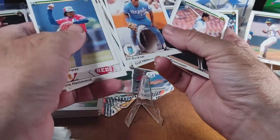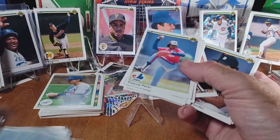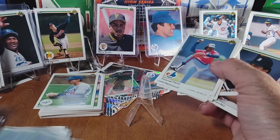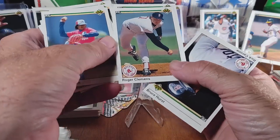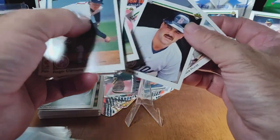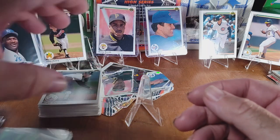We got an Orel Hershiser — just pulled one of him the other day out of a different pack. Let's see, I think it's right here — yeah, it was a Nolan Ryan Stadium Club; I don't think it's really worth very much but it might be worth something to somebody who collects them. Oh, here comes a good one — Roger Clemens! And a Nolan Ryan. I'm tongue-tied — I'm filming these back to back so I'm starting to get tired.